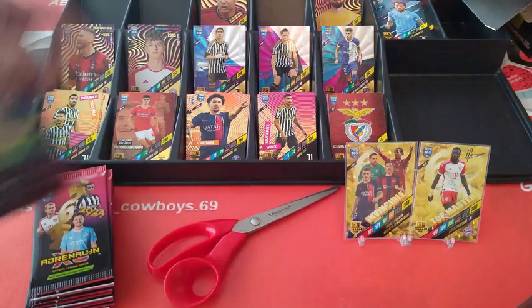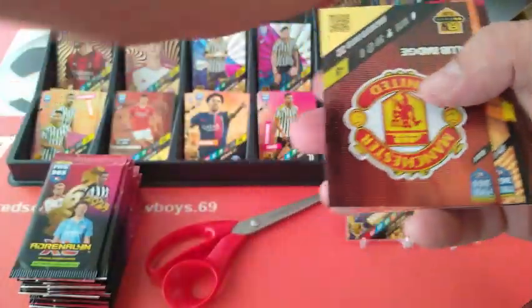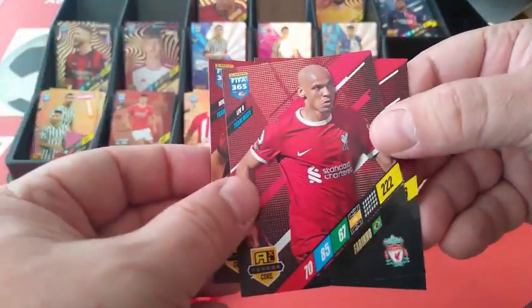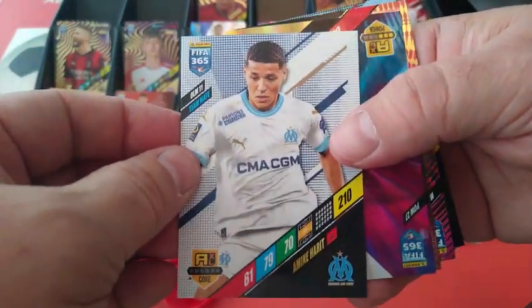Going to empty the box — here's the box. Putting the packets here. Linato, Sanchez Man United, Atletico Madrid Captain Koke — he's been there for ages. Messias, Fabinho in Saudi Arabia, and Nabri. Quite a few players you'll notice that are no longer with their clubs — all gone to Saudi Arabia or switched teams somewhere else. Harit.